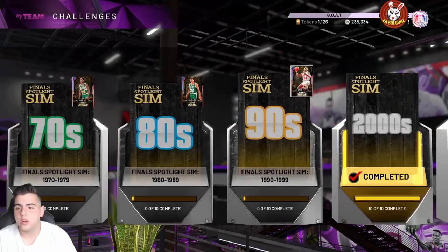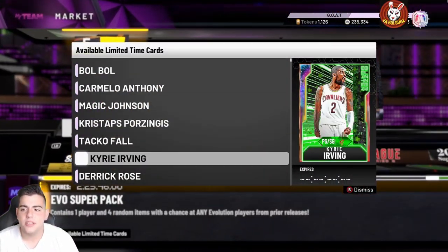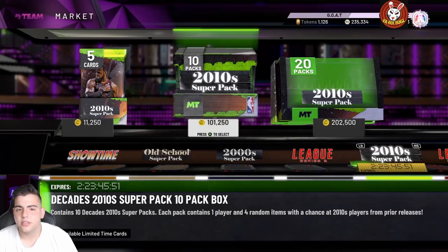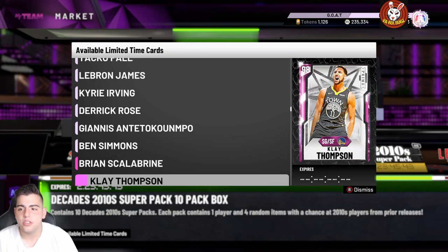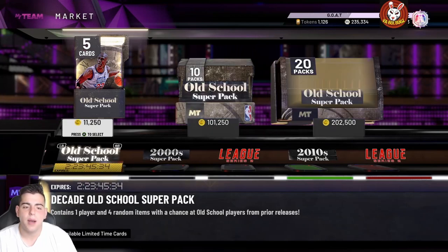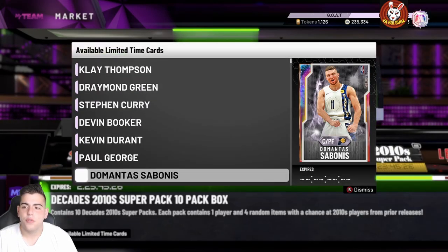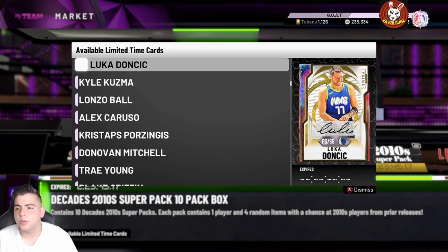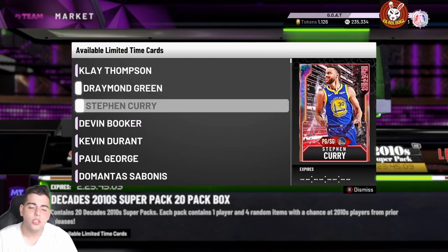I just got Pierce done, next is Gasol and then Ramen. These are the new evo packs — we should make a lot of MT off these, the pink diamond filter should be going crazy. We got the Old School Pack and the 2010s Pack. These super packs are actually insane — so many opals: Giannis in here, LeBron in here. Probably the best one is the 2010s pack — you got LeBron, Giannis, Tatum, Ben Simmons, Taco Fall, Porzingis, Lonzo, Paul George, and Kevin Durant.